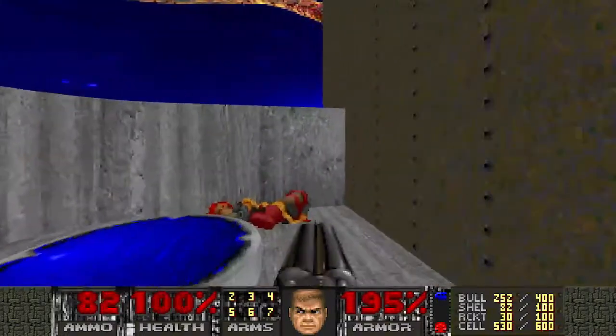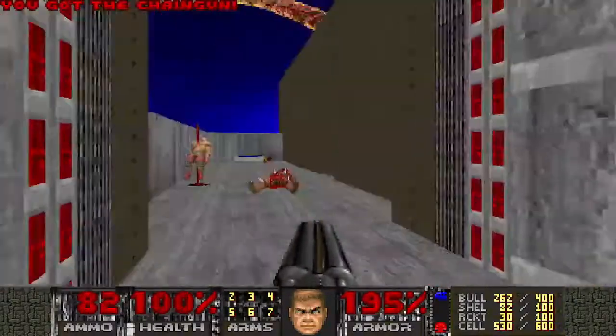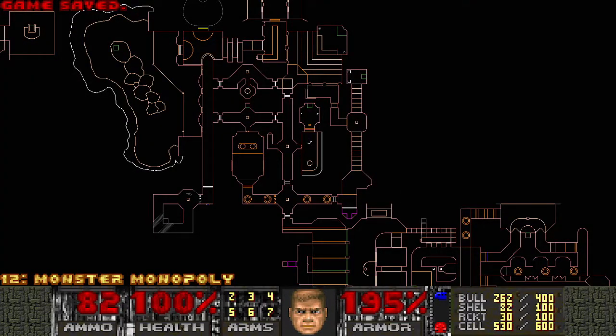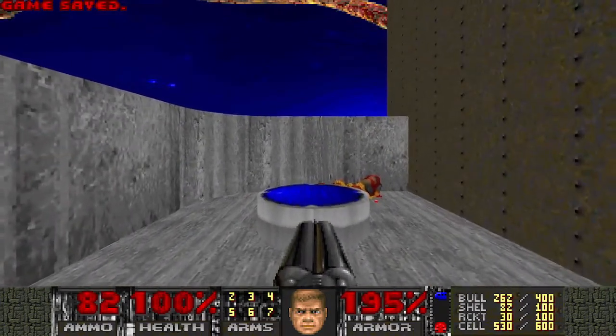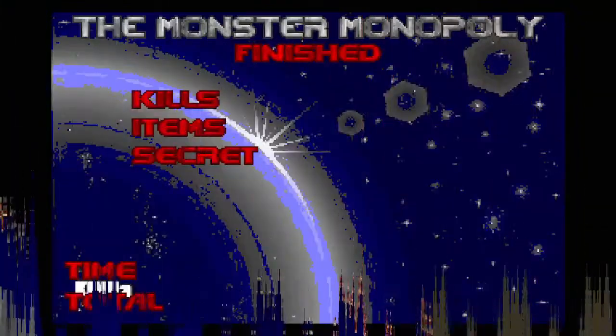It looks like the yellow door might be a completely separate thing that you can deal with — like an extra piece of content. But I don't really care about extra pieces of content, so we'll wrap it up there. I'll just check it's actually the end of the map — it is.